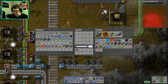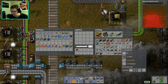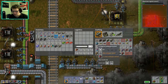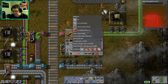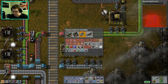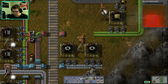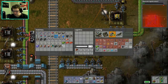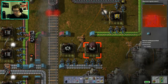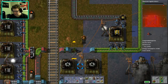Where are my underground belts? I don't have any underground. Let's get some underground going. Start making gears — I need them. Okay, so now I need both of these going like so.